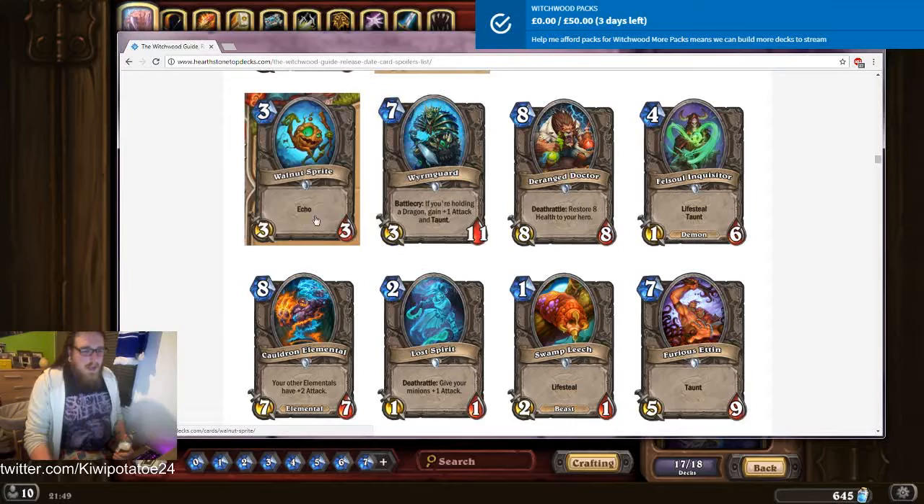Walnut Sprite: echo. This mechanic generally makes cards better than they probably are. A three mana three-three is fine but not incredible — but the fact you can make three of them isn't that bad. On turn nine: three-three, three-three, three-three — by that point they might have made a board clear, but here's three three-threes. Might get you there, might not. Not really that bad; don't think you'd want to play it, there are probably better cards, but it's not terrible.